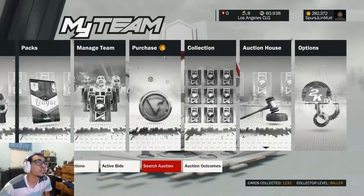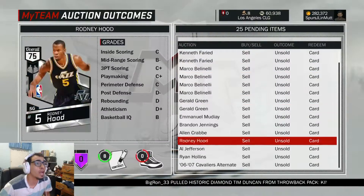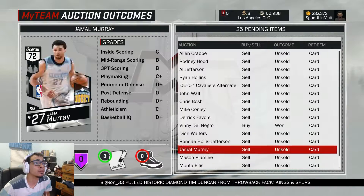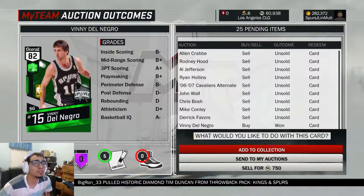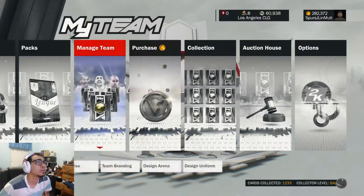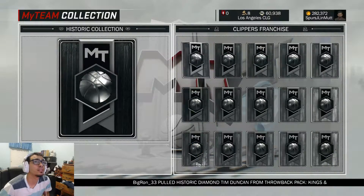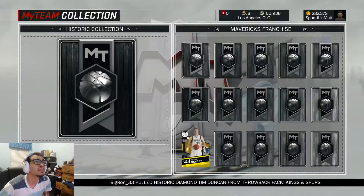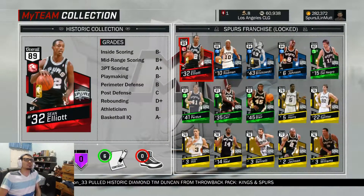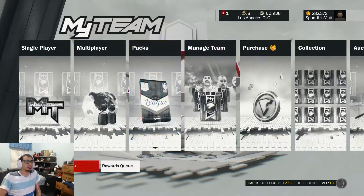Alright guys, you can see I bought some of the packs already. Diamond Manu Ginobili - there it is, add to collection. Going to my collection, here we go guys, gonna get my last diamond player. Besides David Robinson, whenever I can go for it, let's go to packs reward queue.